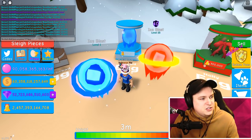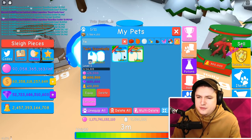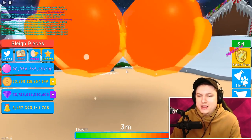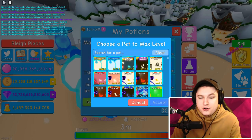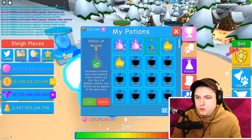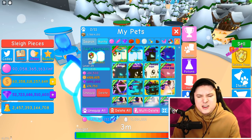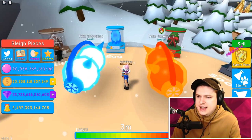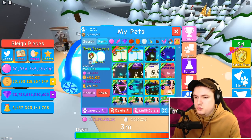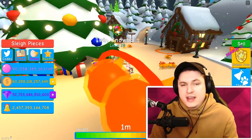The last blizzard egg pet is the twin snowballs — really cool, starting at 10,000 base. The base one isn't worth it, but the shiny one starts at 20,000 — look at that orange one, it looks so good. If we max level, max enchant, max shadow, and add a potion of worlds, it turns into 74,750. That is really really really good! The twin snowballs are absolutely insane — definitely one of my favorite pets from this update. We're gonna bring the twin snowball to the event shop.